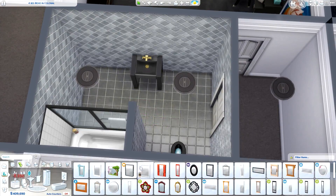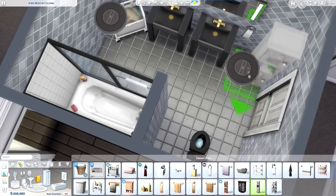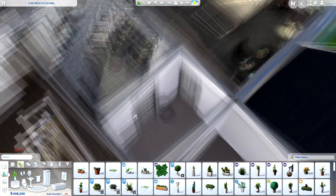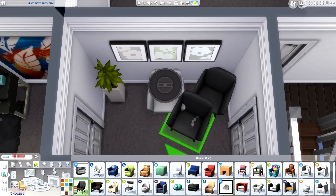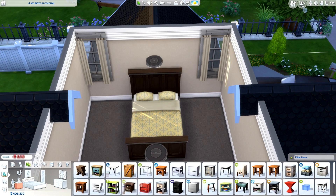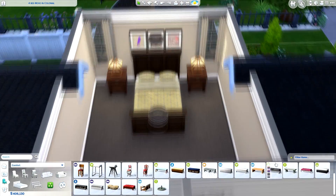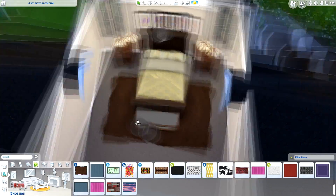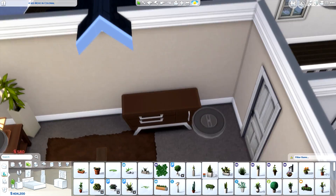We're working on one of the upstairs bathrooms. All the bathrooms in this home are pretty decent sizes, so I didn't have to do any half bathrooms — all full size, which was great. There's a double shower and bath there too. There was also a little hallway connecting the master bedroom to the ensuite — it was too tiny to put anything proper in, so I just added a few plants and a couple of chairs.